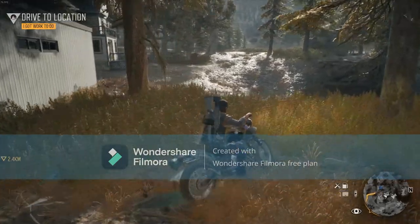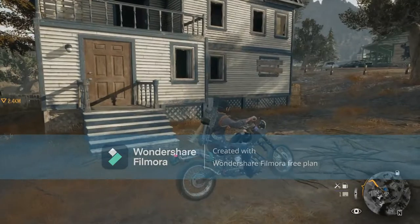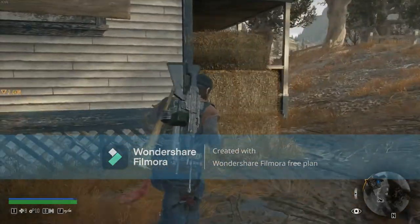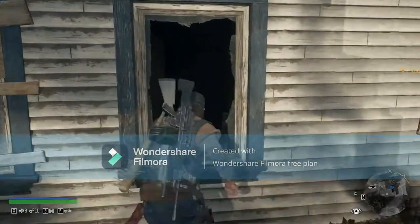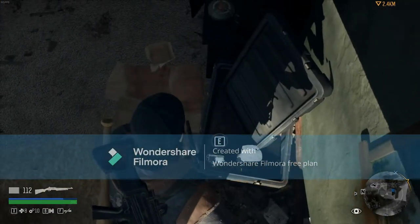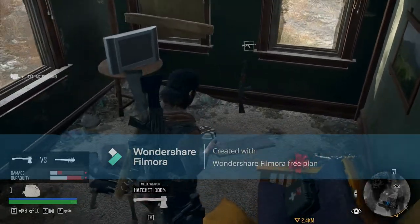Our next stop is pretty close to here, actually. It's gonna be this house. To be able to access the good loot, you're gonna want to jump on these hay bales and then onto the roof. In the roof, you'll find an attractor bomb, a proximity bomb, and a medkit.